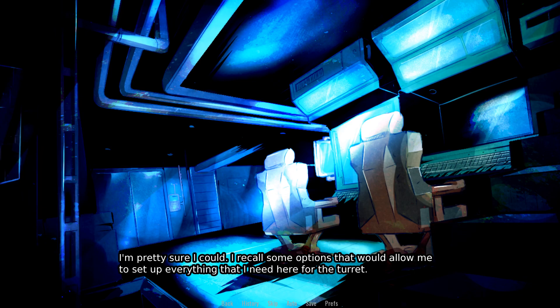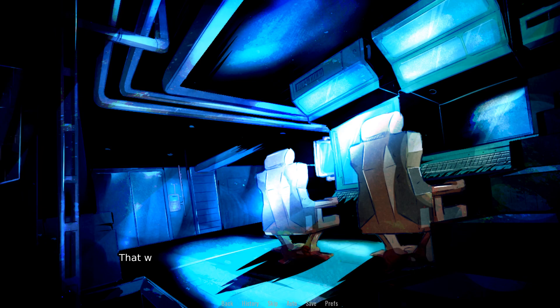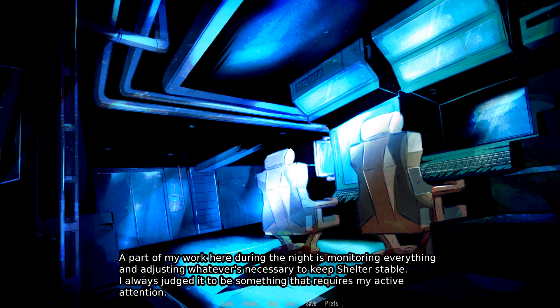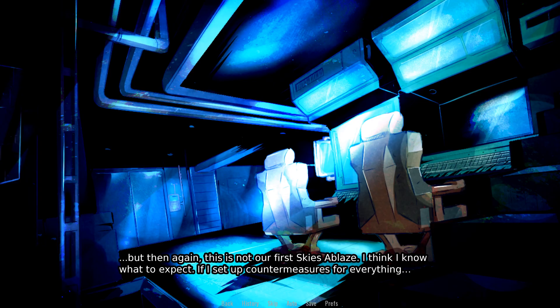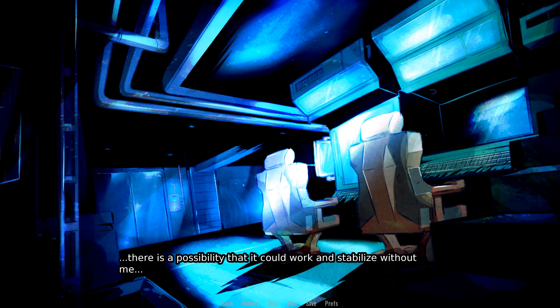I'm pretty sure I could. I recall some options that would allow me to set up everything I need here for the turret. That would be risky — shooting it causes a lot of instability in Shelter. Part of my work here during the night is monitoring everything and adjusting whatever is necessary to keep Shelter stable. I always judged it to be something that requires my active attention. If something were to go wrong, we could have another blackout. But then again, this is not our first Skies Ablaze. I think I know what to expect. I set up countermeasures for everything. There's a possibility that it could work and stabilize without me. I could take part in Skies Ablaze with my friends.